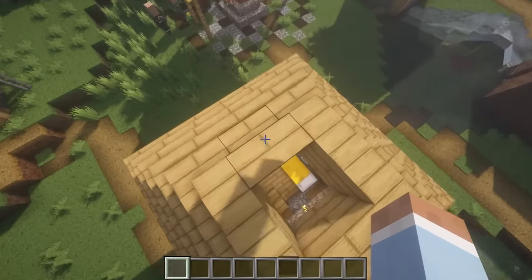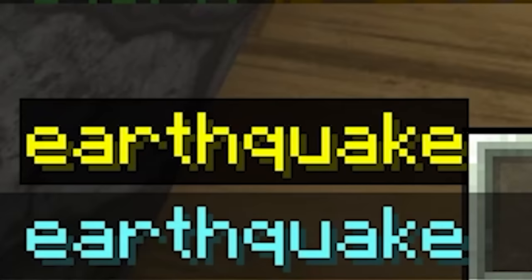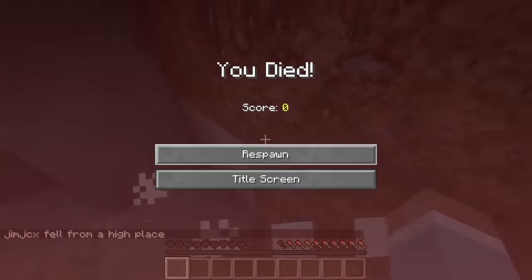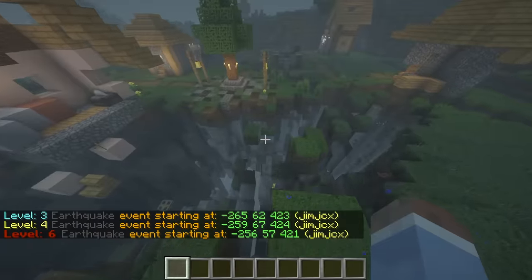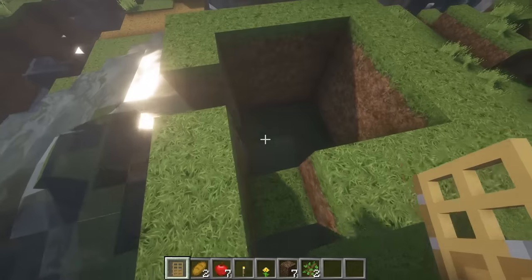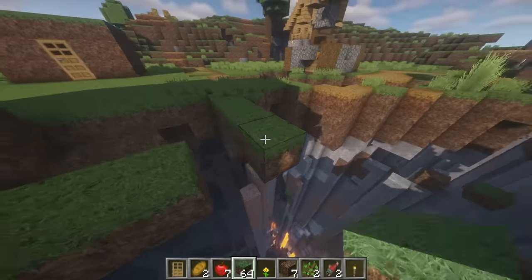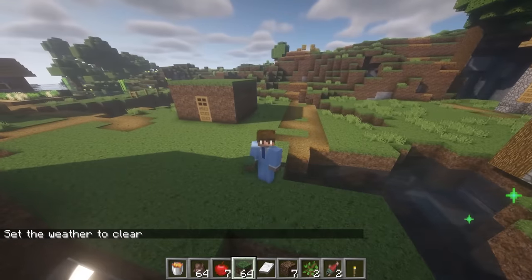We're gonna get this place looking like New Orleans in 2005. I triggered a hurricane, an acid storm — just doing everything at once. That was a fun 12 seconds. Honey rain came in, then a meteor. The villagers are dead, all of them. But the green top is still standing. They wish they had my ingenuity. Good thing there's nothing else I'm going to add that can get them killed.